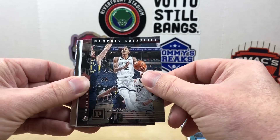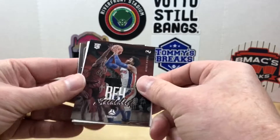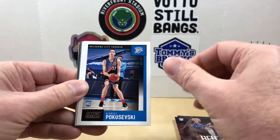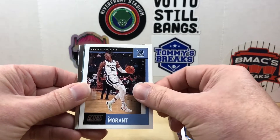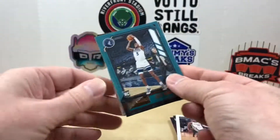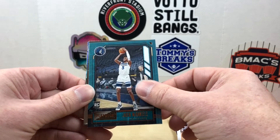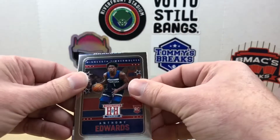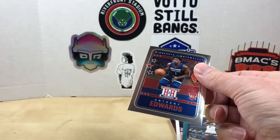We got Ja Morant, we got Saddiq Bey. Here's our exclusive Score card — we got a Poku, and then we also got a Ja Morant. Next is going to be a Playbook — not the Timberwolves player we're looking for, Jaden McDaniels. Let's see what this shiny card is — oh nice, it is an Anthony Edwards Hometown Heroes! Let me just pause and sleeve that one up.